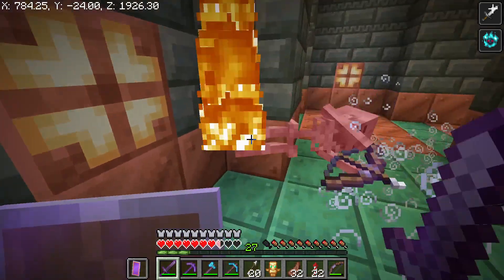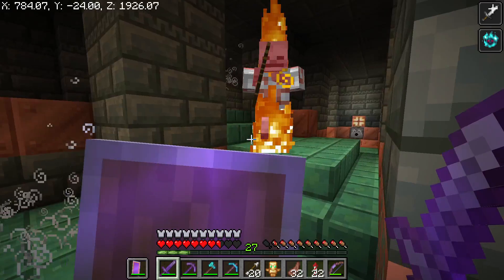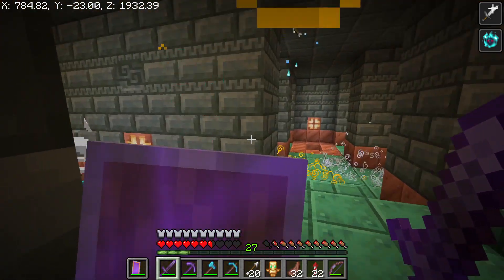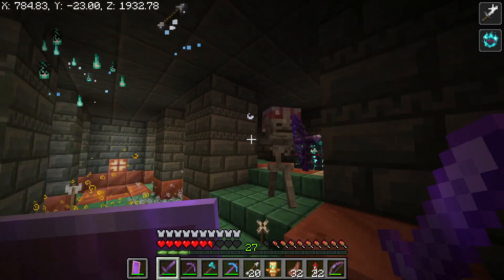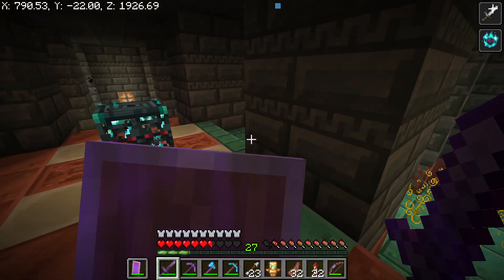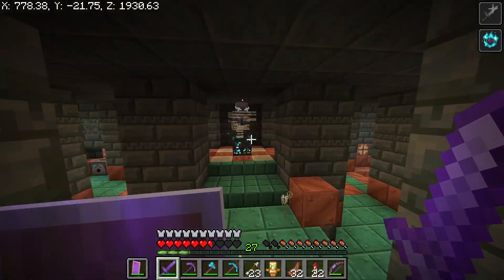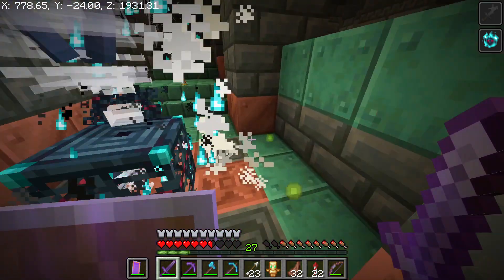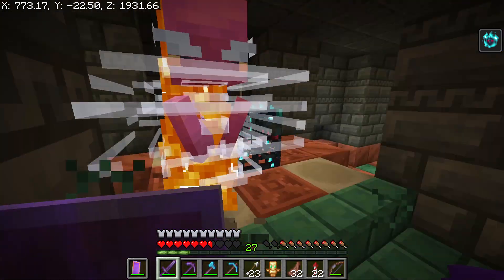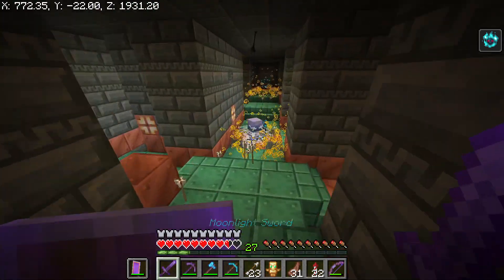Hello everyone and welcome back to another video. Today I'm going to be trying to get a mace by defeating trial spawners to get trial keys, to open a vault, to then eventually get a heavy core which I can then craft into a mace. Hopefully the heavy core is really rare so I might not be able to get it today.